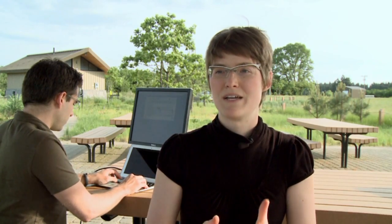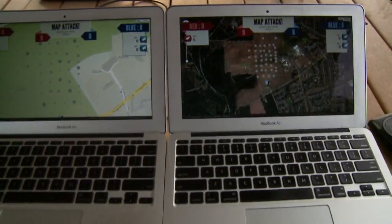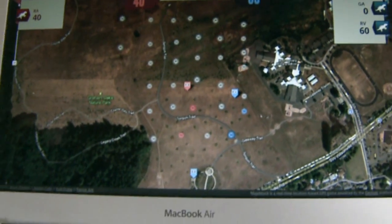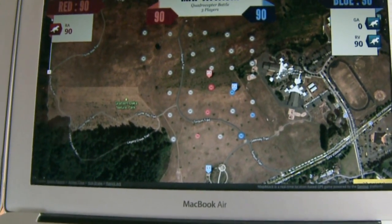I'm Amber Case, co-founder of GeoLoki.com. We make geolocation software that allows you to take mobile devices and turn them into invisible triggers of invisible fences. In the case of this game, we've made a real-life Pac-Man game where you have two teams — red and blue — with virtual geofences out there carrying point values. When a quadrocopter goes within a virtual fence, it triggers it to change colors and awards that point. Whoever gets the most points wins.